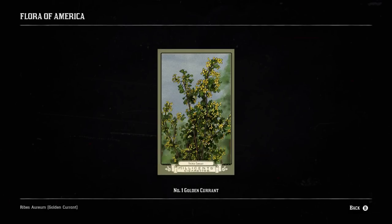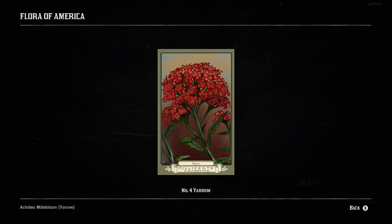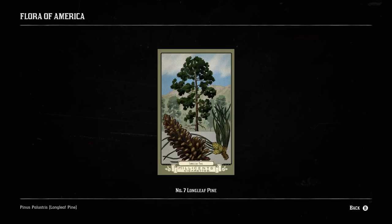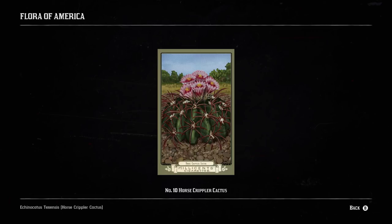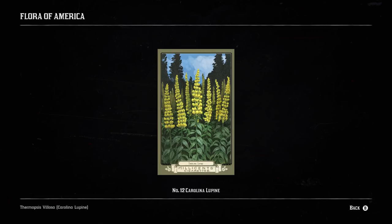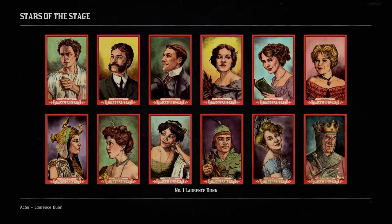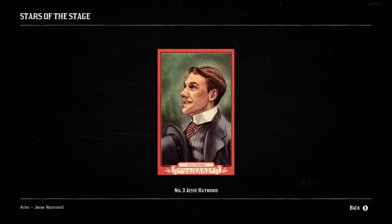By completing the Flora of America set, you receive Special Miracle Tonic and $50. By completing the Stars of the Stage set, you receive a Small Jewelry Bag and $50.